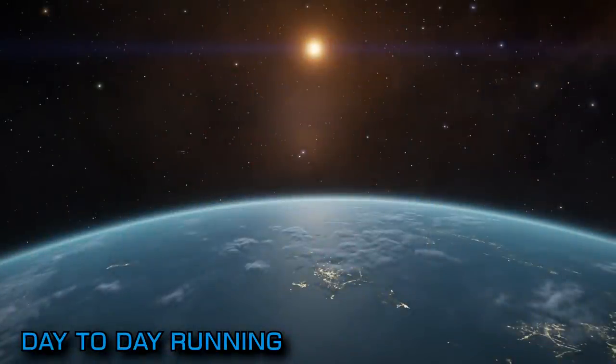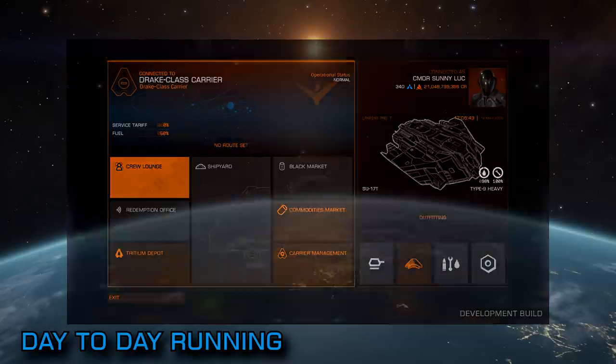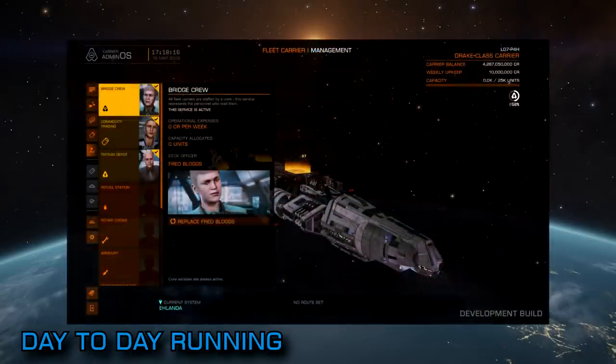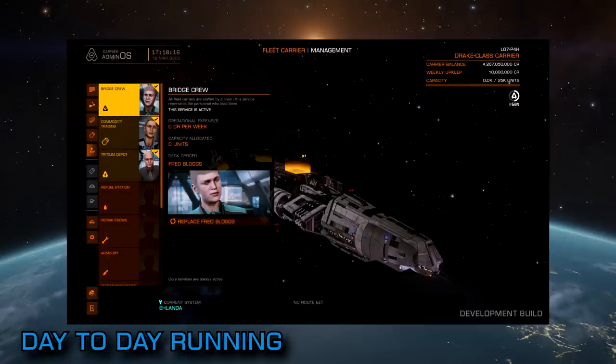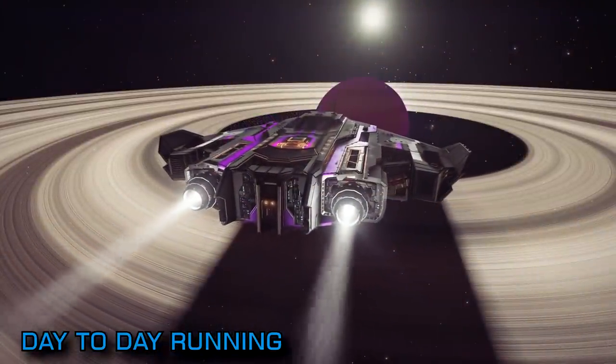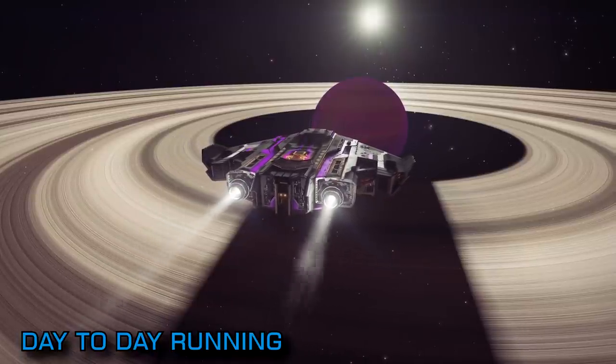Day to day running. Your fleet carrier is a massive ship and you can't run it alone. You're going to need a crew to run your facilities and perform maintenance duties, and just like your SLF crew they come with a cost association. Players will be able to recruit new crew members and add new services to their carrier via a new contact in certain systems called the carrier management service. The running costs for your carrier fall into three different categories: core costs, optional costs and maintenance costs.